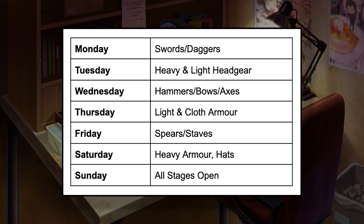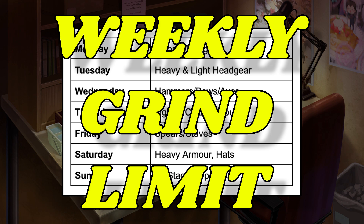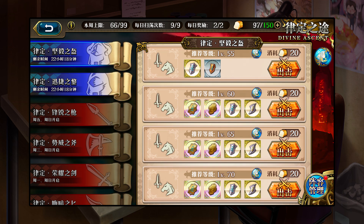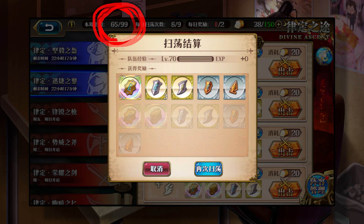Why not just throw stamina at this until everything is maxed? Well, there's a weekly grind limit. You can only run these stages in any combination a maximum of 99 times per week. Fortunately, you are allowed to sweep them, so all those sweep tickets you've been hoarding will come in handy. Each day you get two free bonus runs that give bonus materials and don't count against the 99 run cap. This weekly cap doesn't decrease yet — after we do an off-daily sweep with no bonus rewards, then it costs us one of our 99 runs.